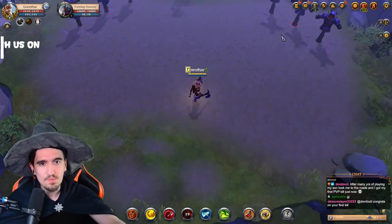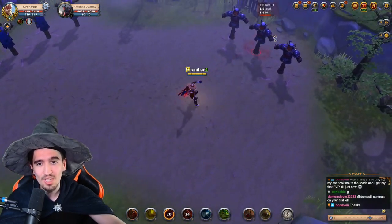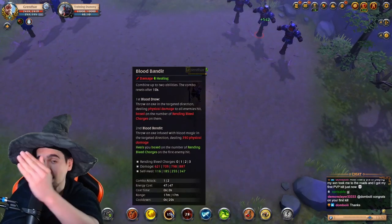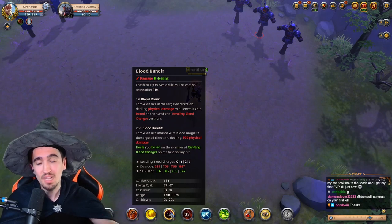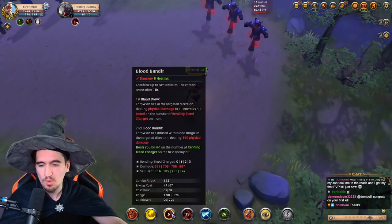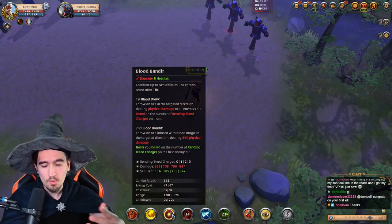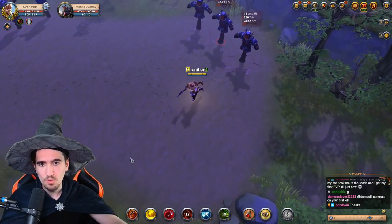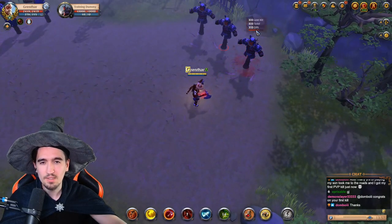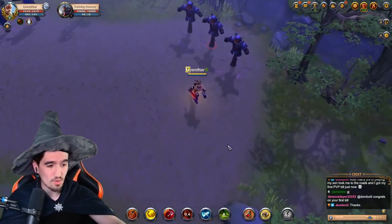Then you want your E. The E is very interesting — just like the Q, it has multiple stages. The first stage deals damage, the second stage heals you and deals a bit less damage. This damage and the heal scale based on the amount of Rending Bleed charges — the Q stacks — you have on your enemy. With two stacks I deal 798 damage before resistances and heal for 255.